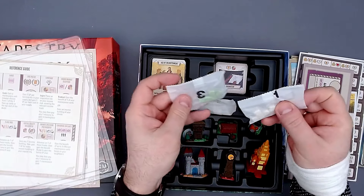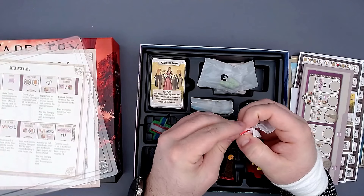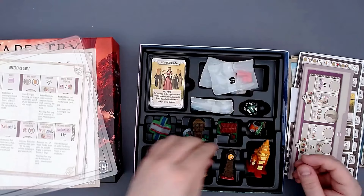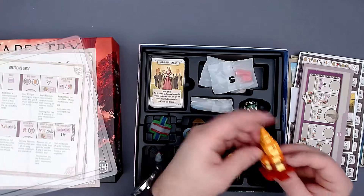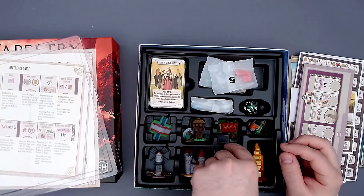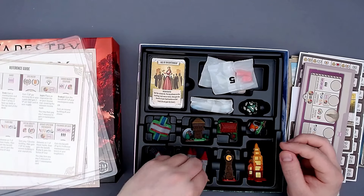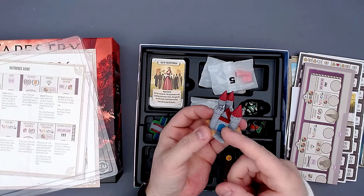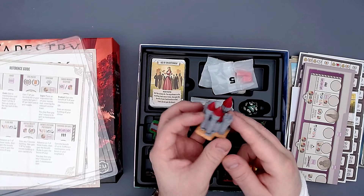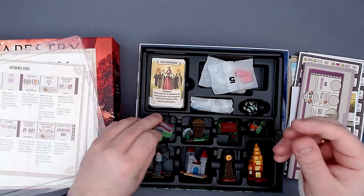There are also some extra cubes here. And of course, new landmarks for Arts and Architecture — these look amazing! Wow, so cool. It's unnecessary but so good — just look at this castle, it's angled rather than perpendicular, which makes it look even cooler. The production value of this game is through the roof. Really very cool.